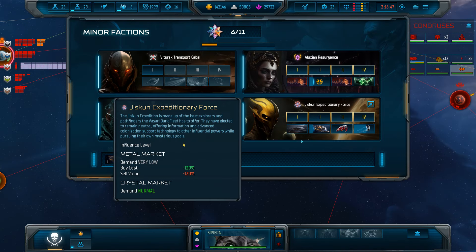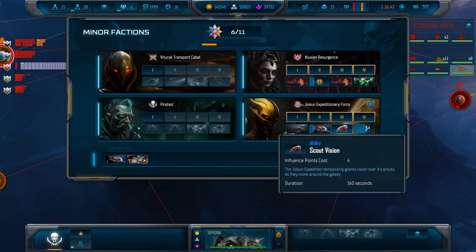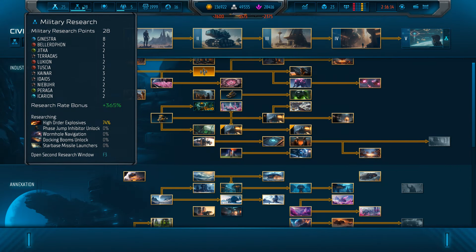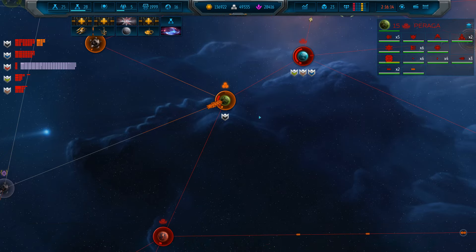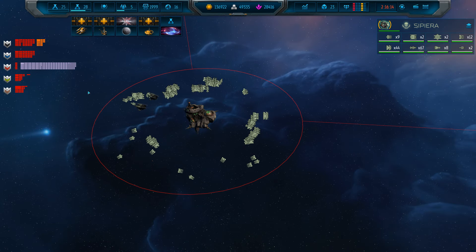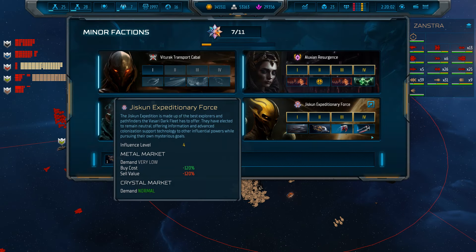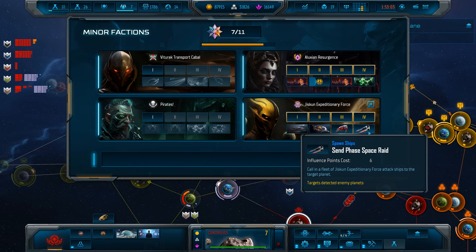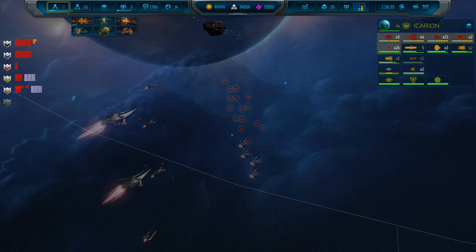The influence points necessary for these interactions with minor factions can be gained and their maximum number increased in a few ways — some through tech, others through war. The strongest minor faction abilities I found particularly useful let you gain extra rare resources necessary for battleship construction, and the one which lets you spawn in a small fleet to harass your opponents.